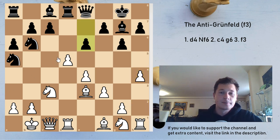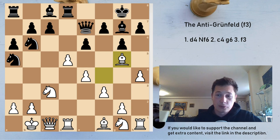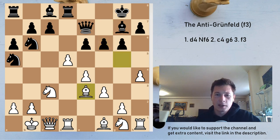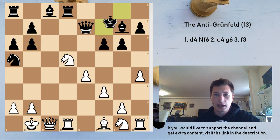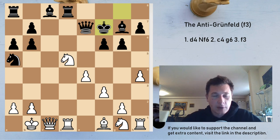e6 is the most principled move, just challenging the center. Bf4 looking at the c7 pawn — a dangerous threat — Qe7 defending, and now Beg5, an intermezzo move; f6, and the black king is once again weak. Here you can choose Bd2 or Be3; I prefer Be3. This allows exd5, Bxb6 — which you have to take — that was the point of Be3 — cxb6, Nd5, and something like Kf7. White is supposed to have a slight advantage, but both kings are unsafe and it's going to be hard to play for both sides.